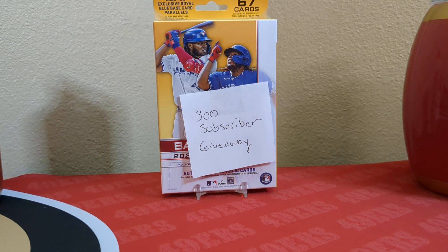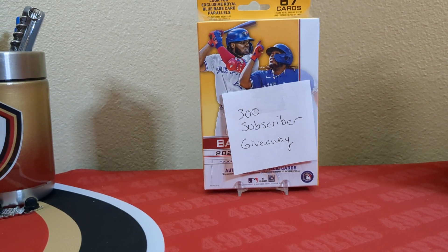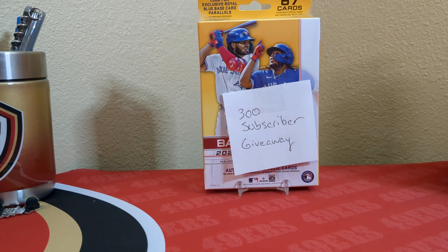Good afternoon everybody — we're getting closer to the 300 mark. Our giveaway is the hanger box right in front of you. It's the 2022 Topps Baseball Series 2. But before we get into anything, let's do the trivia question from the last video: what team surrendered two first round and two second round draft picks to obtain Jon Gruden as head coach in 2002? And that would be the Buccaneers.